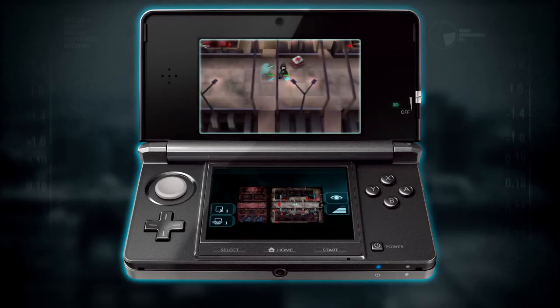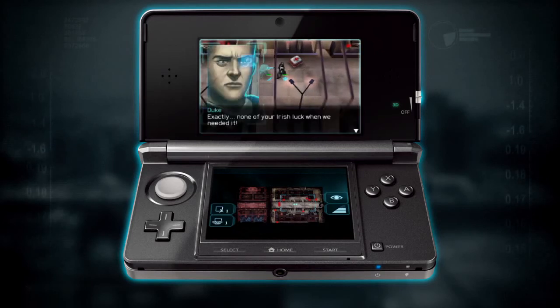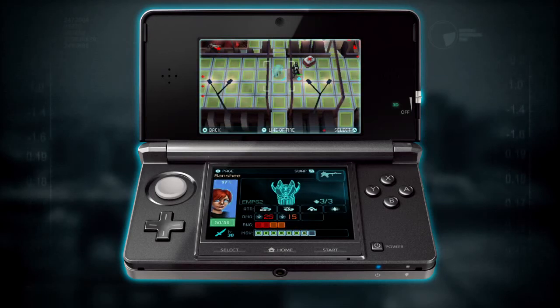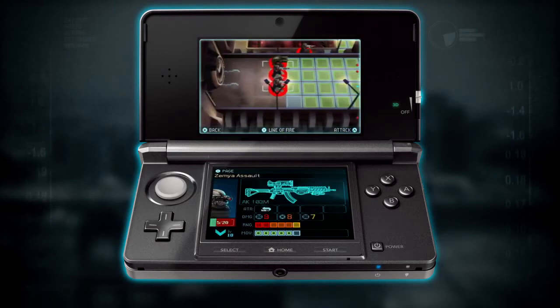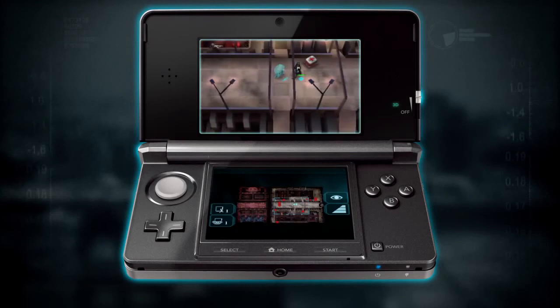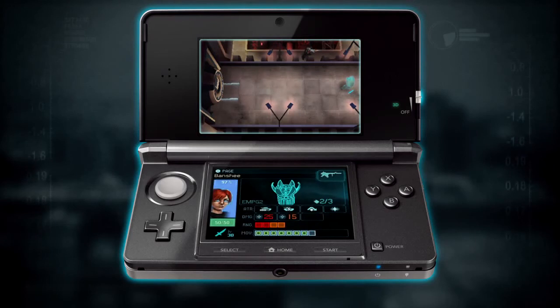I'll stick with the main objective — I'll get Banshee to attack the guys over on the left. Let's select Banshee. Banshee is also equipped with a secondary weapon — I'll switch to it now. This is an EMP grenade. It's very effective against enemy drones and turrets, but it will also do a reasonable amount of damage to enemy soldiers. If I launch it in the middle here, I should be able to take most of them out.